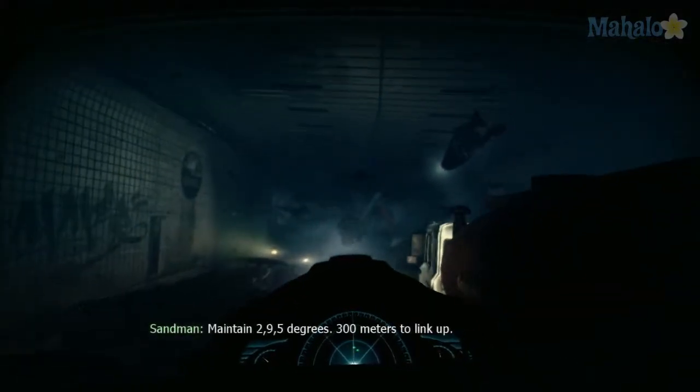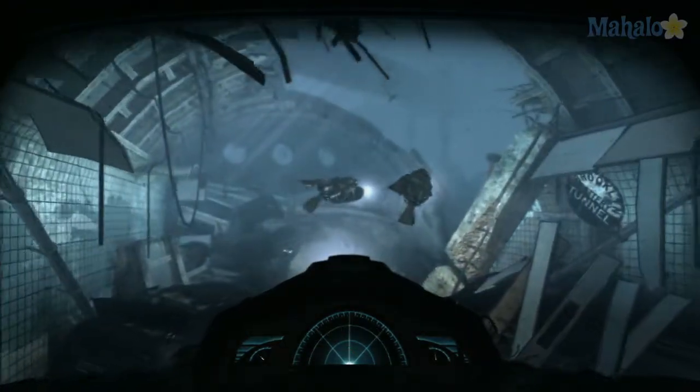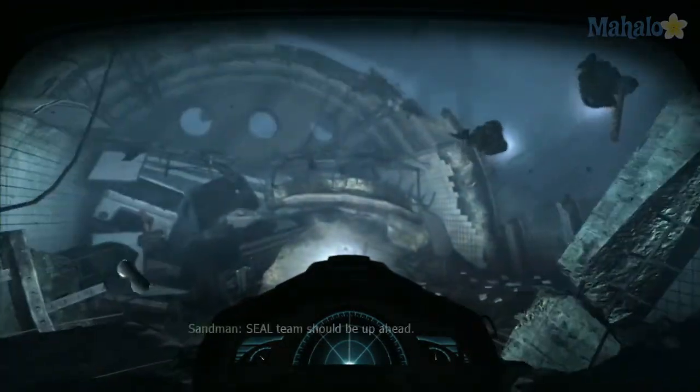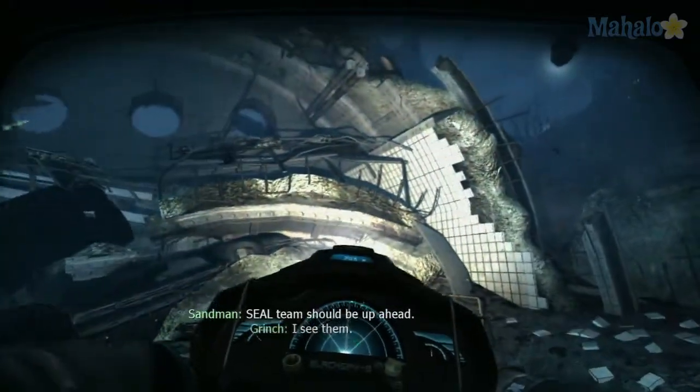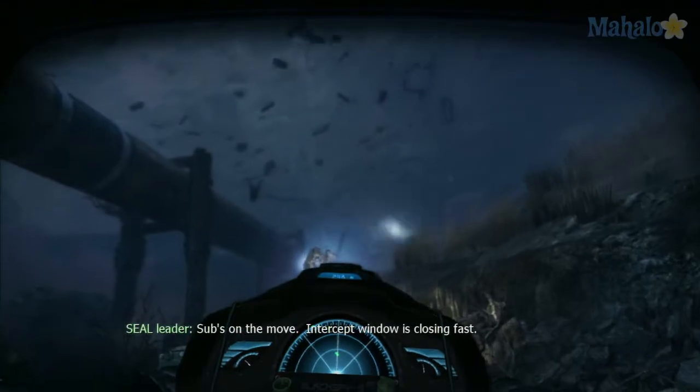In Mission 2 you're playing as Frost once more, but this time you start with the SEAL team underwater. Your goal in this mission is to plant a mine on a Russian sub, then board it, take control of their missiles and use them against them, then get out of the harbor intact.